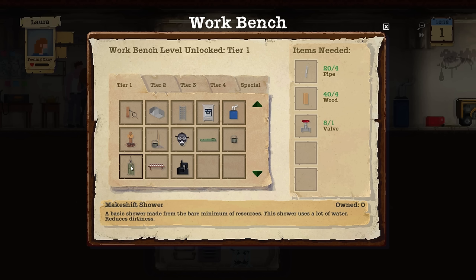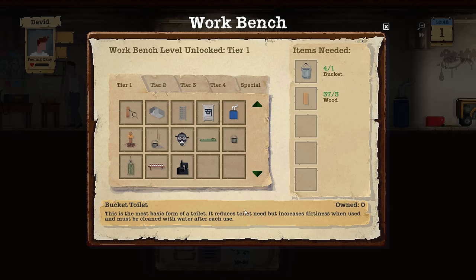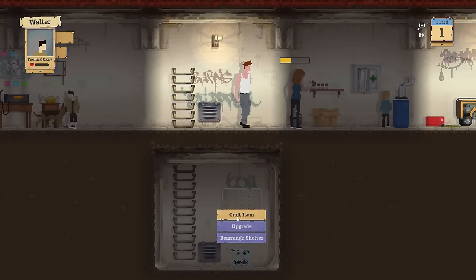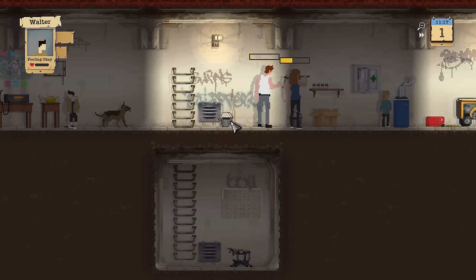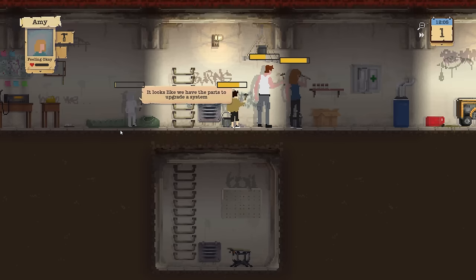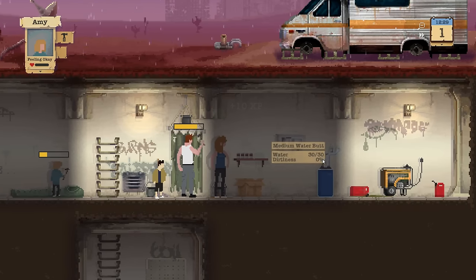We're gonna go ahead and create a makeshift shower — actually we're gonna start with a bucket, very important to have that. David could craft a quick shower right next to it. Walter, you're gonna craft a mop and bucket to keep everything clean. Amy, you should do something too — we're gonna make a sleeping bag. We only have room for one sleeping bag, which is kind of a shame, but only one person at a time can sleep.